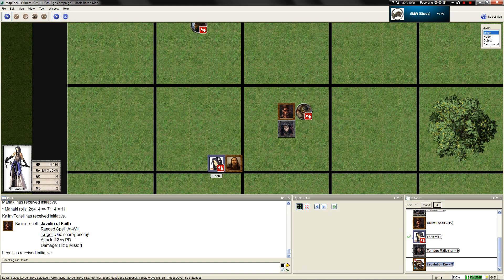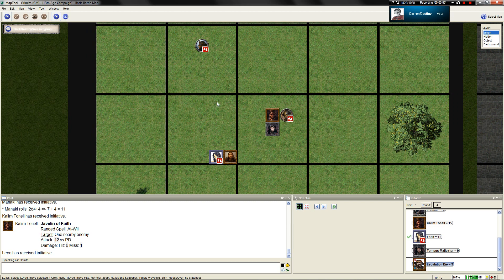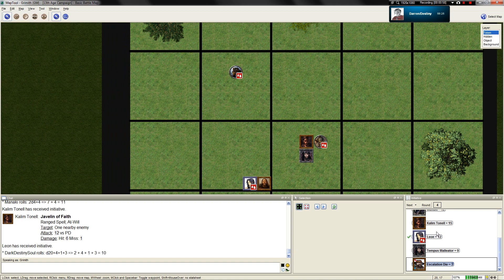Leon's turn. A little bit exhausted from all the goddamn curses, I'm going to throw another chaos bolt at the shaman. The escalation die is currently at 3. That is versus physical defense. That's a miss.